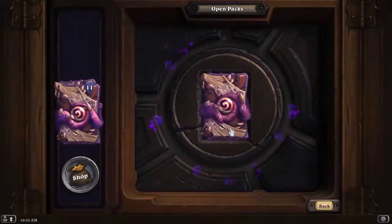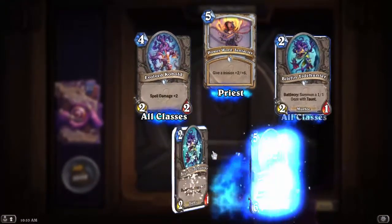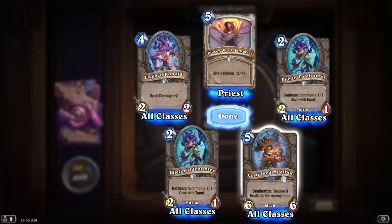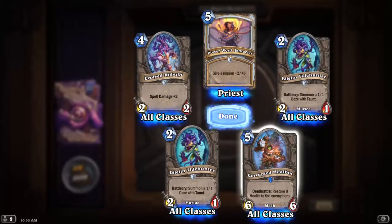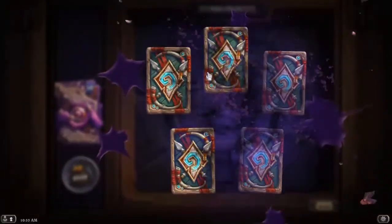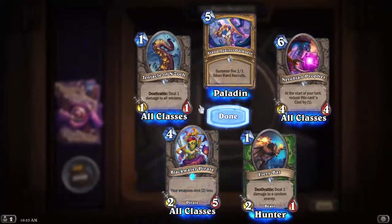You don't particularly need cards as a Warlock since you have Life Tap. Corrupted Healbot: restore 8 health to the enemy hero. The only place I can see this being good is in a Priest deck where the heals do damage, or in a deck that didn't care about life totals — some kind of combo deck.